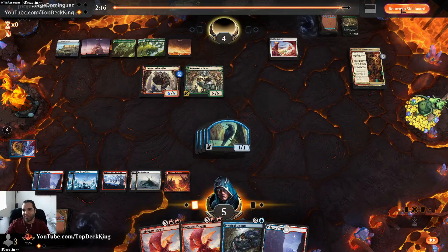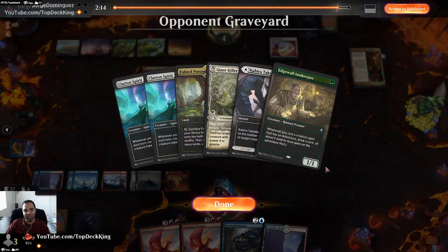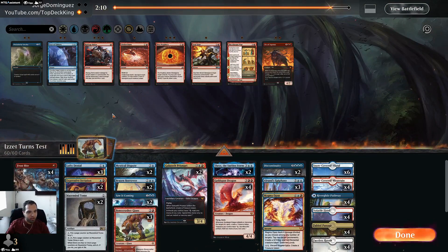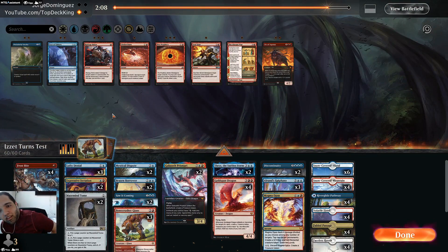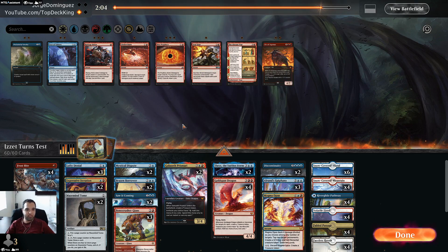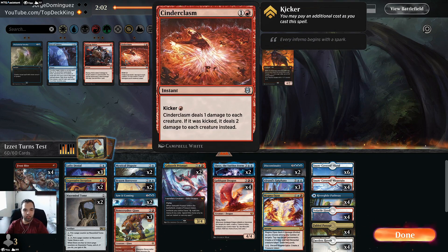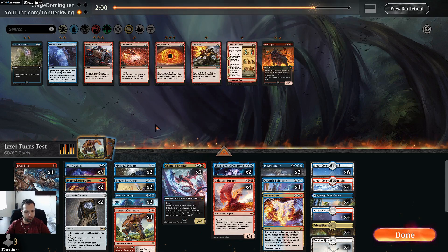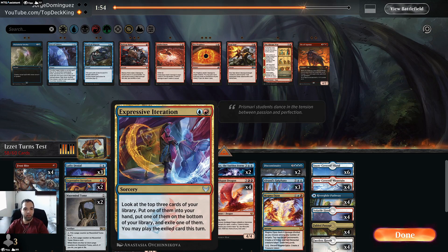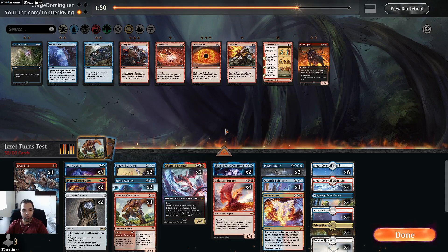We got him boys — taking four extra turns in a row! Okay, so Mystical Disputes — I'm going to cut those because this is Naya. I can't believe we didn't hit a single land — Iteration gave us no lands. That's four cards and no land.